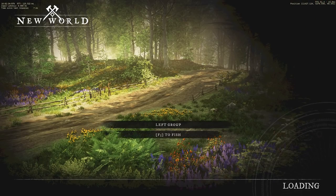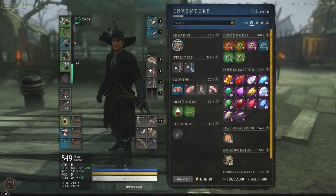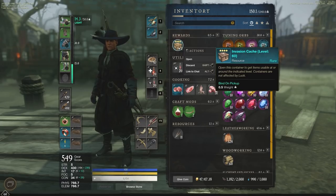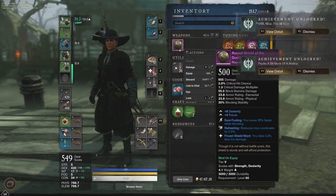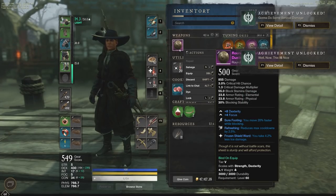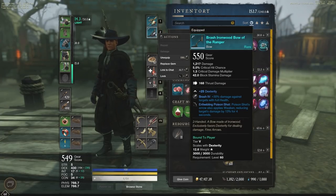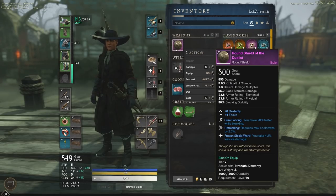We can hit continue. It's actually a blue Invasion cache level 60, and I actually get a purple shield — a purple Tier 5 shield. Plus 8 dexterity, plus 4 focus. Nothing great there, but it is a Tier 5 500 gear score. So that's very, very cool to see that coming out. I do wish it were a 600 gear score, as that is the max, but it is cool to see a Tier 5 purple coming out.